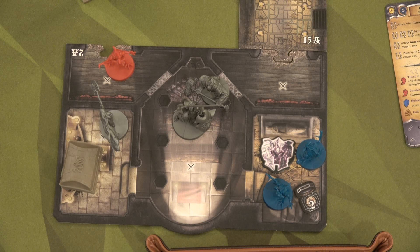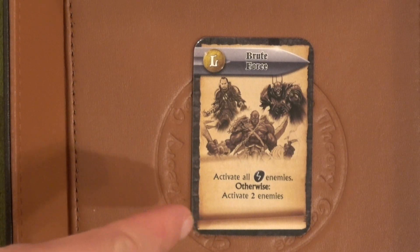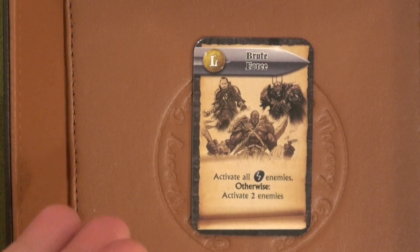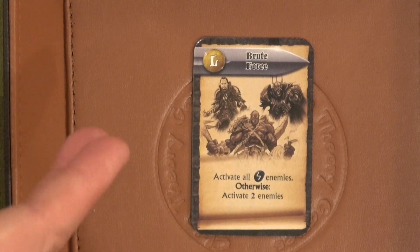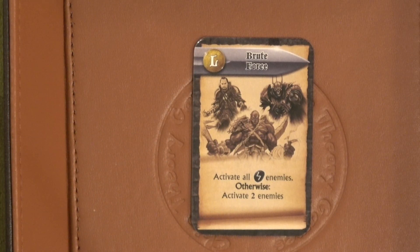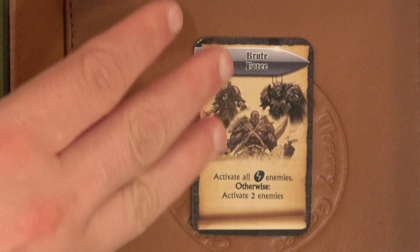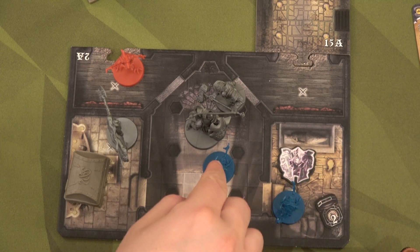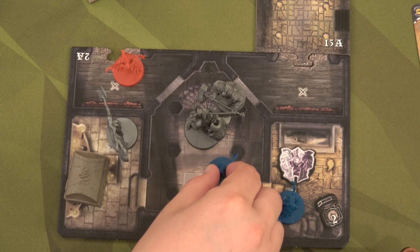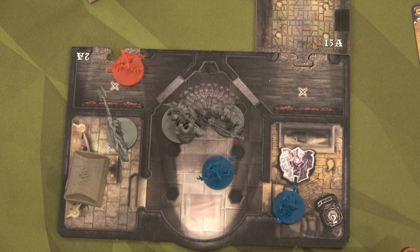Let's draw our encounter card. We have Brute Force — activate all strength-based enemies, otherwise activate two enemies. I would love one of those enemies to be the red enemy, but the red enemy is controlled by Icarus. So Thorgar has to do the two blue ones — you look first at the player's turn and any enemies they control. He controls two blue enemies, so we're going to have to do both blue enemies, and then the red gremlin because of that Quickness ability. Each blue gremlin will take one step in and resolve attacks one at a time. These blue gremlins go towards the person with the most money — and of course Thorgar has ten gold.